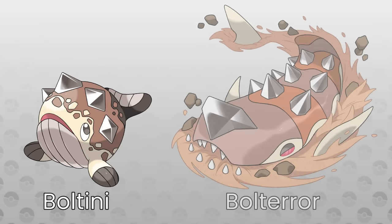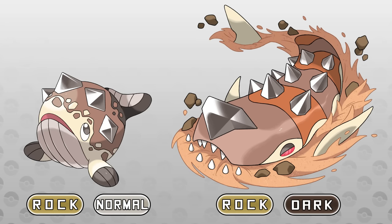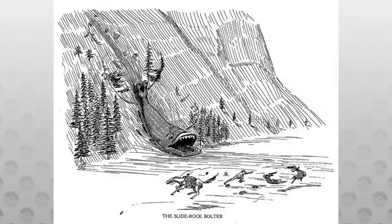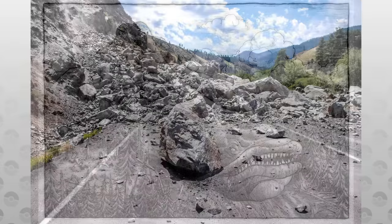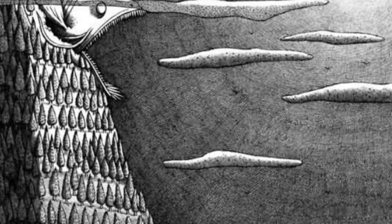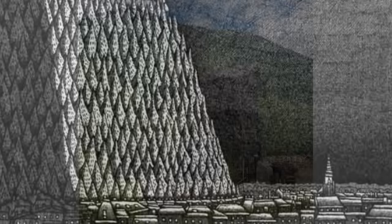Next up are Boltiny and Bolt-Terror, which are Rock Normal — a new type combo — and Rock Dark. They are both based on the Colorado cryptid, the Slide Rock Bolter. This gargantuan whale-like beast was known to slide down mountains and eat hikers, or bury them in the rock slides they cause. It is said to have been the cause for many disappearances over the years, and is blamed for the destruction of the mining town of Rico, Colorado.